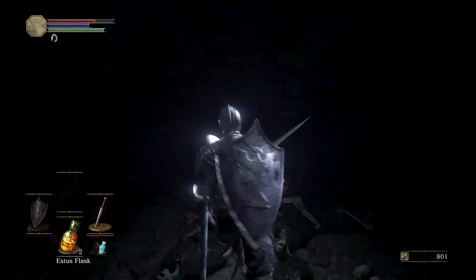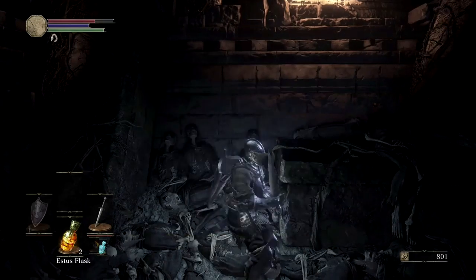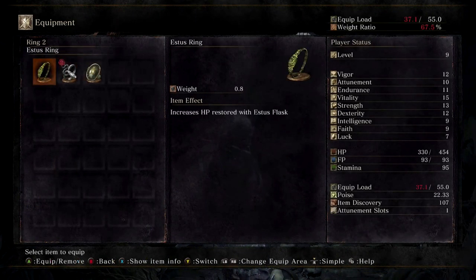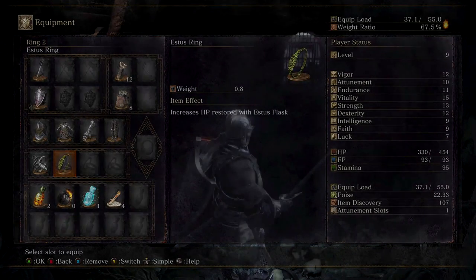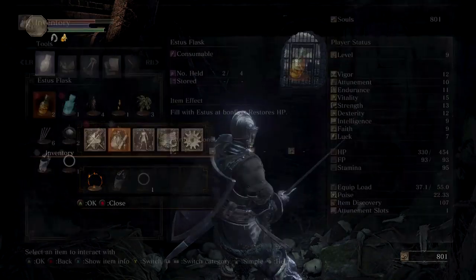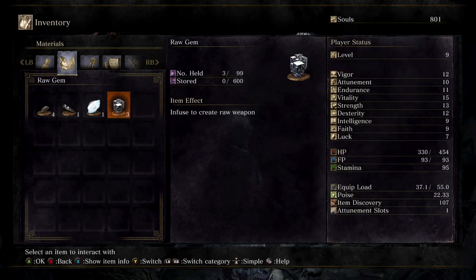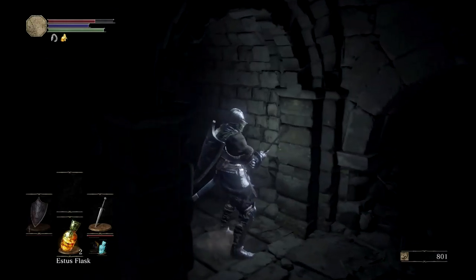It's not as bad as I thought. And over here — nice, we have an Estus Ring. Let's see what it does. Yeah, it increases HP restored with Estus Flask, so that's going to come in handy. I also have the Ring of Sacrifice. Also, in my last video I made a huge mistake — I called one of the items Raw Maw, but it's actually the Raw Gem. I got one by killing one of those Titanite Slugs, and the other two I just killed random enemies and they happened to drop them. Those will come in handy when reinforcing and forging your weapons to make them stronger.